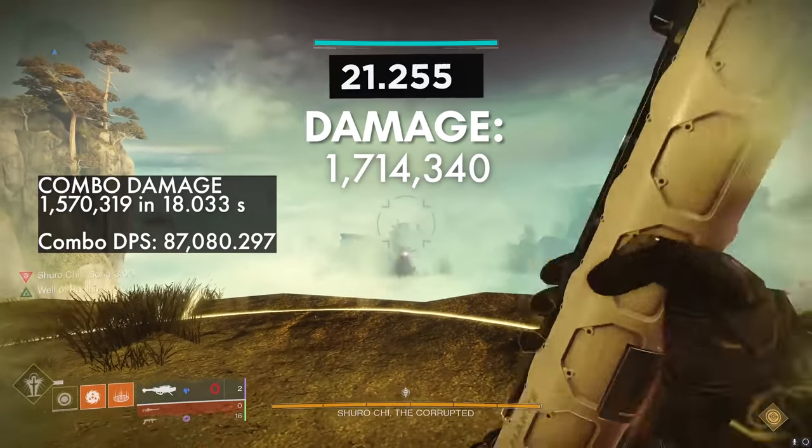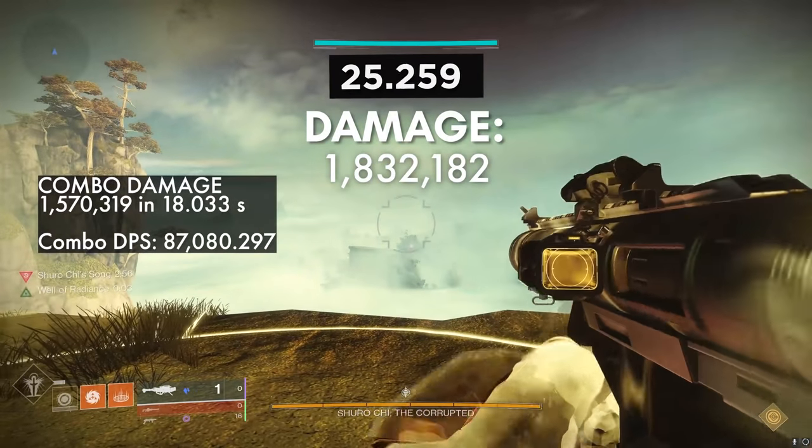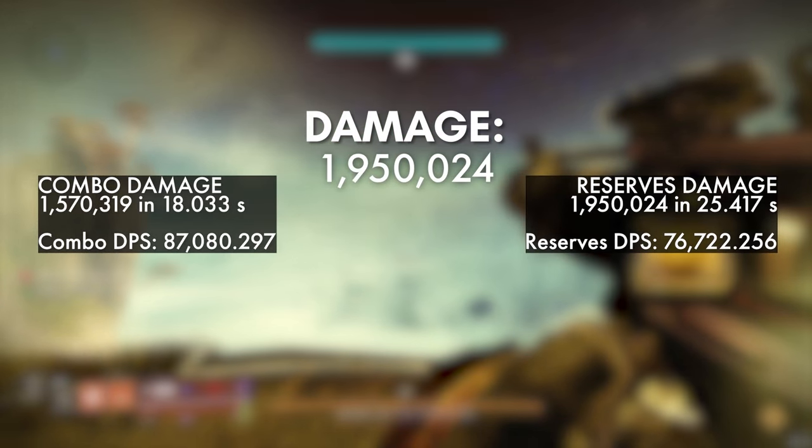I threw the grenade there to stall time for auto-loading holster because Izanagi has no more ammo for a reload cancel, and then I finish off by spamming rockets. So here I have two DPS numbers. The combo DPS refers to the DPS at the point when you shoot your last Izanagi shot, and the reserves DPS is when you finish spamming the rockets at the end.